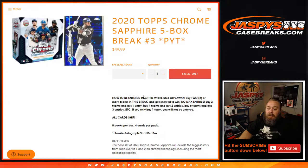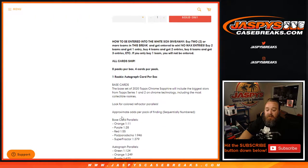Sold out. How to be entered into the White Sox giveaway: buy two or more teams in this break to get entered to win. No max entries, but two teams gets one entry, four teams two entries, six teams three entries, and so on. If you only buy one team you will not be entered. Three teams still only gets you one entry, four teams two. All cards ship.